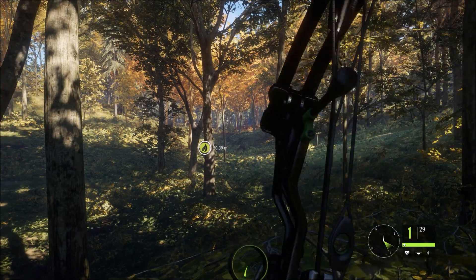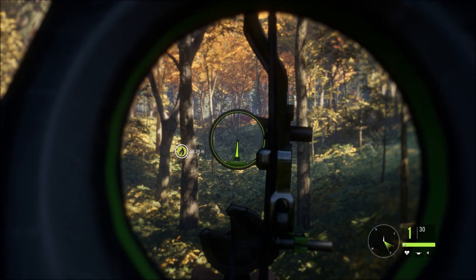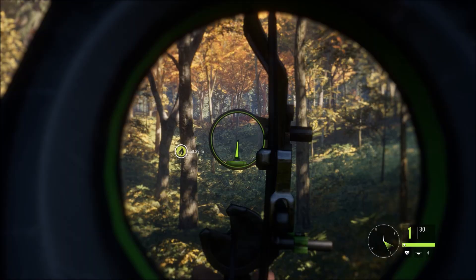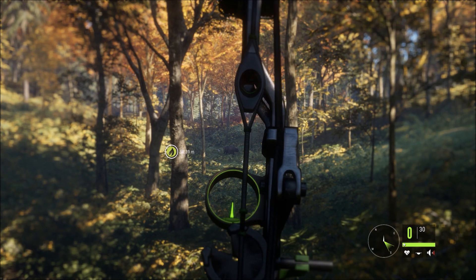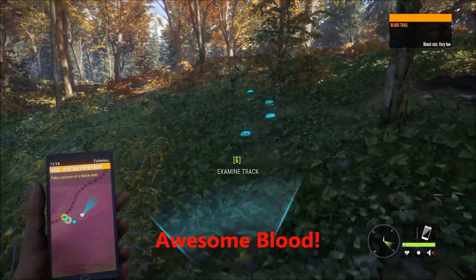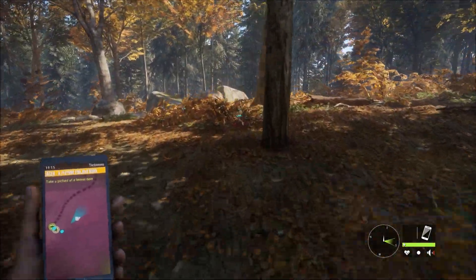We definitely just drilled him! That was a 53 to 54 meter shot and we hit him pretty good, so let's go check for blood. We have a vital hit — I can't believe we got a vital hit! That was at least 52 to 55 meters and this is actually my first bison with a bow. I'm pretty happy about that. Now we're just going to track him down and hopefully find him pretty soon.